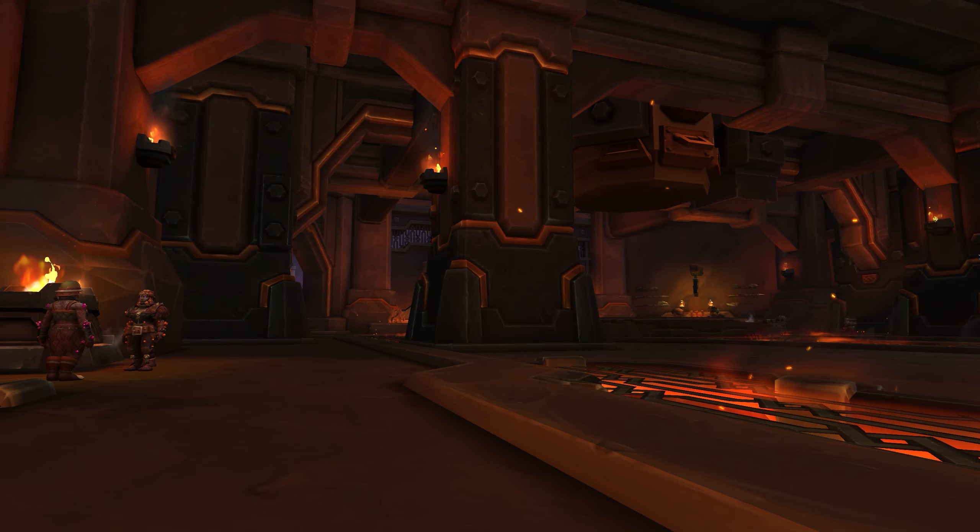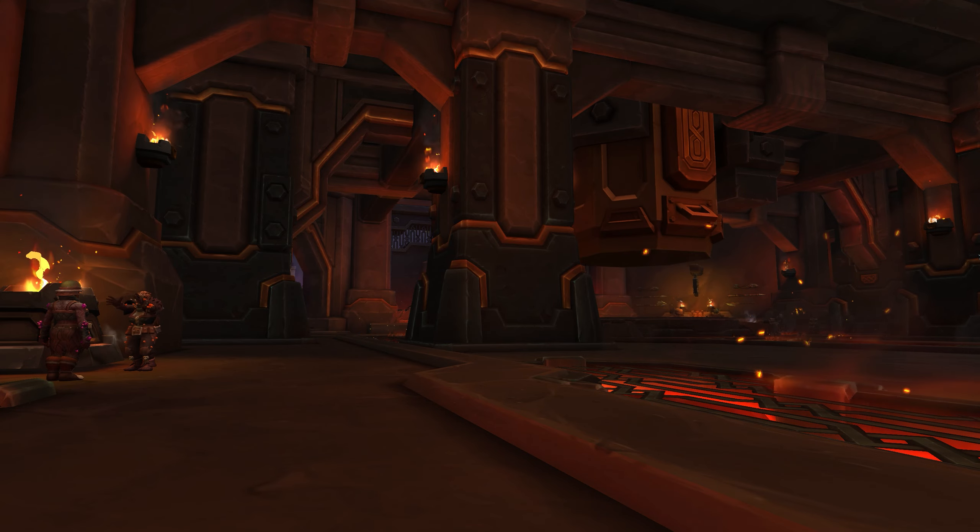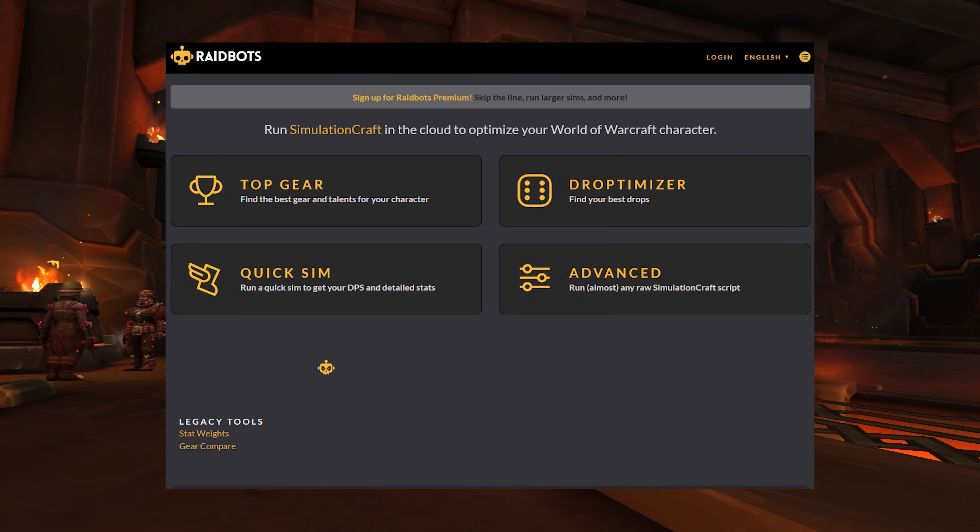Sim yourself frequently using the Top Gear and Drop Optimizer functions on Raidbots. You can use this to sim everything in your vault each week as well before making your selection.